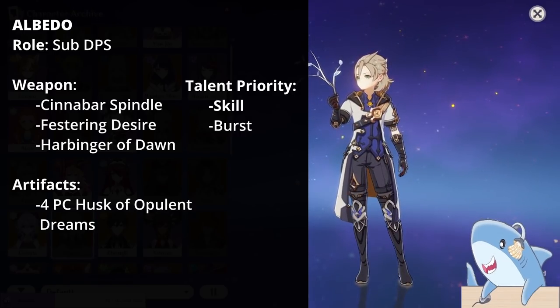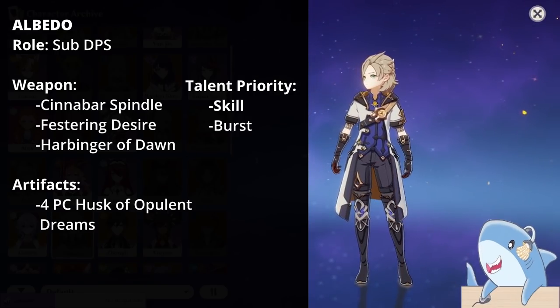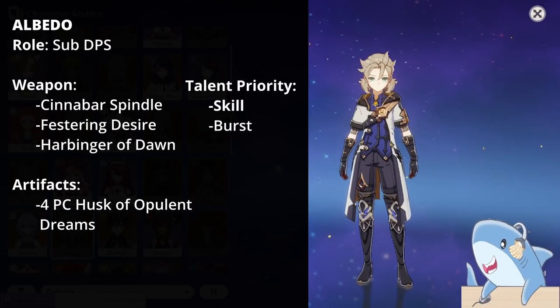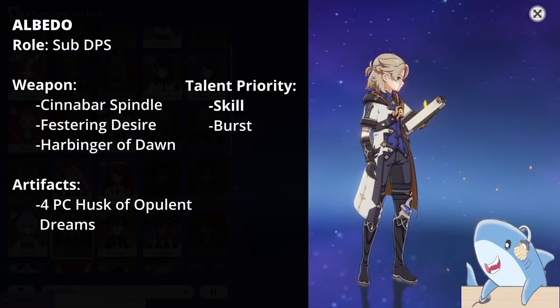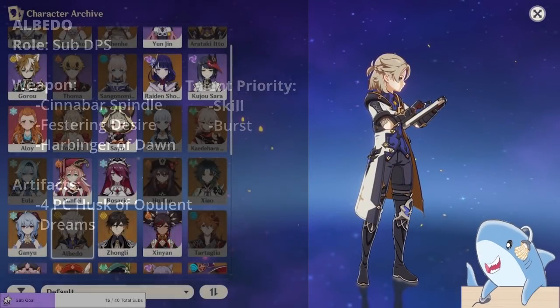For Albedo's artifacts, definitely use the 4-piece Husk of Opulent Dreams, as it gives both Defense percent and Geo Damage. For his headpiece, depending on your build, you could use Crit Rate or Damage, or Defense percent if you have a really good piece. Goblet, Geo Damage; and Sands, Defense percent.